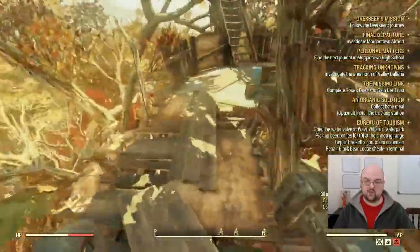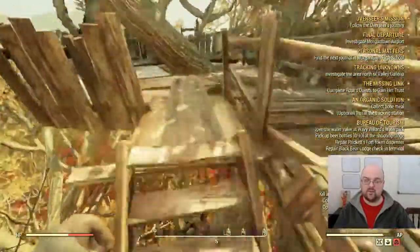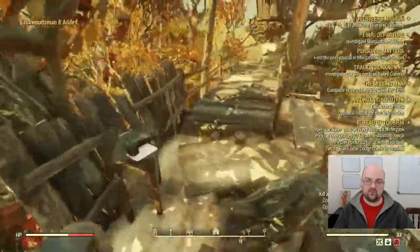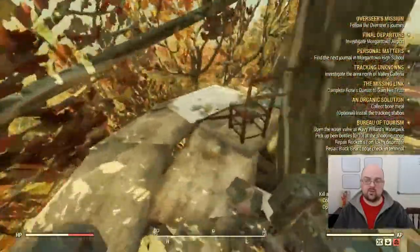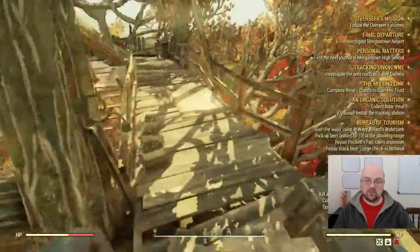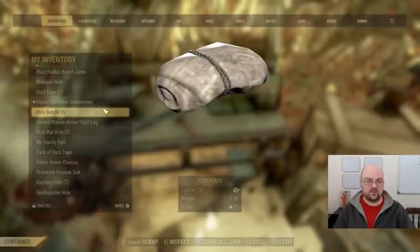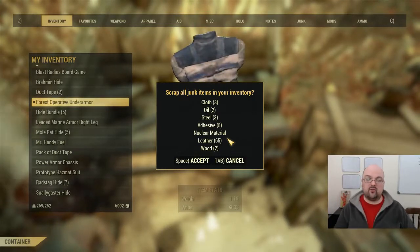We'll go all the way to the top just to make sure - usually once I get to that floor that's pretty much it. There's a Backwoodsman as well, and a bunch of batteries down below for lead too. Let's go back down to the scrap bench and I'll show you how much we got. We got 65 leather from a two-and-a-half minute run, and it will be even faster once you get a feel for it.